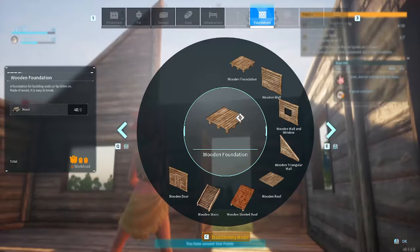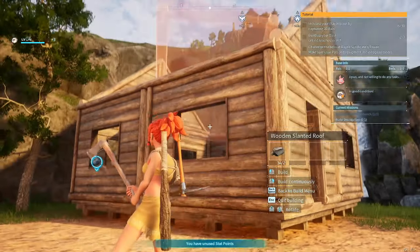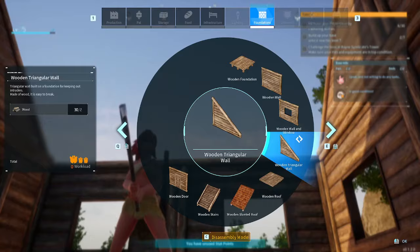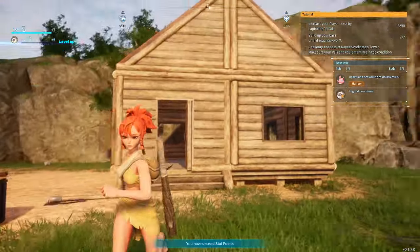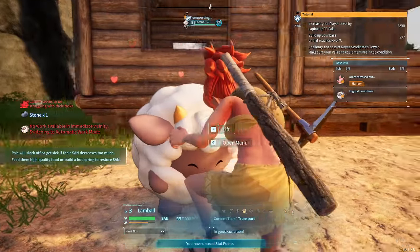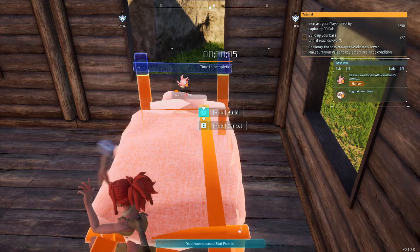We need to build a roof. This is just a temporary base for us to start with. There's one side of the roof — let's finish the other side. Awesome! We need a wooden staircase. Looking good — our little house! And our kebab is ready. Now we need to craft a bed.